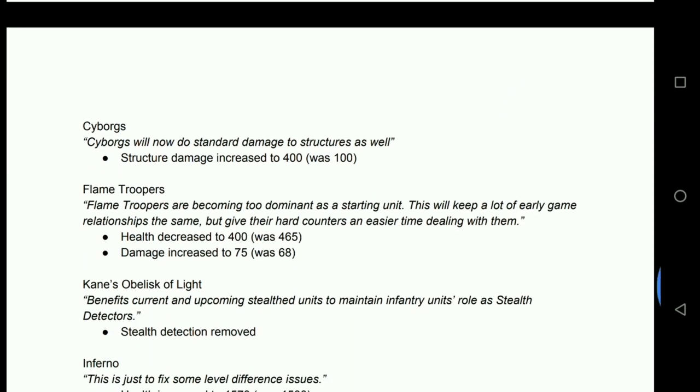Cyborgs: structure damage increased to 400 up from 100. They do have EMP, which is why this is lower than Zone Troopers. Again, I don't see base rushing being a big problem with Cyborgs. It's just a buff to a unit in a way that I don't think really affects how they're used.